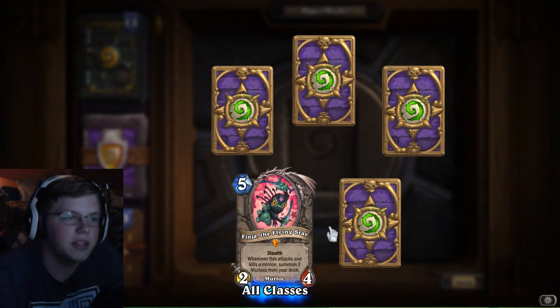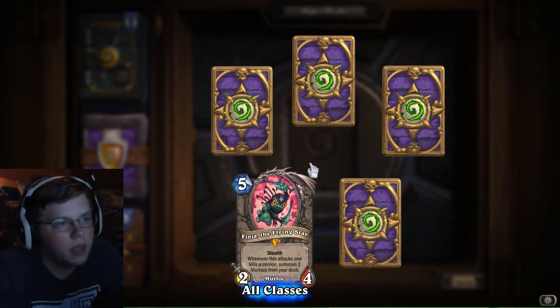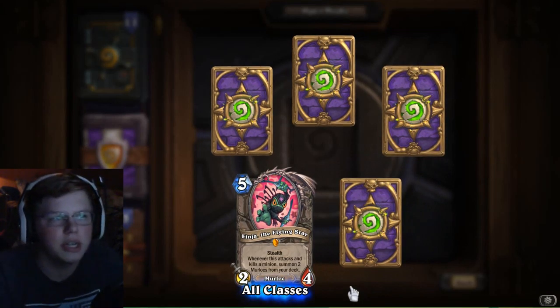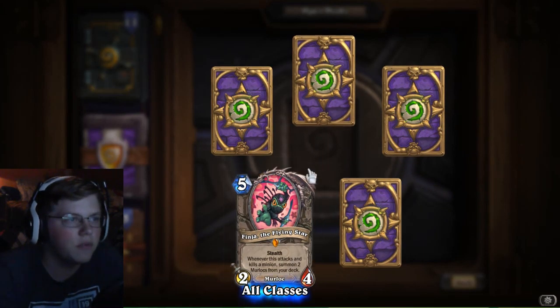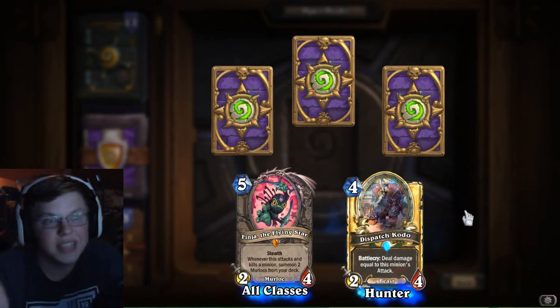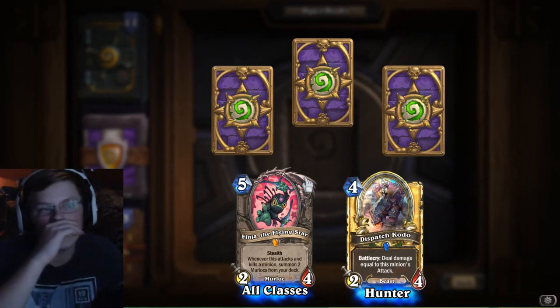Out of all the legendaries, I got Finja the Flying Star. Alright, well we just unpacked probably the worst legendary — okay, it's probably not the worst in this set, but it's completely useless for me because I don't play Murloc decks. Even though this is obviously good for a Murloc deck — it brings another legendary Murloc that can do something — but I don't play Murloc decks, so thanks for nothing I guess, Blizzard. There are so many cool legendaries in this set and they give me the crappiest one.